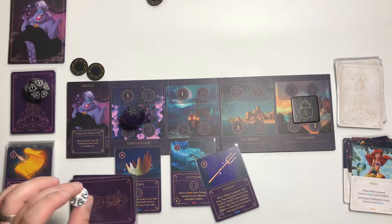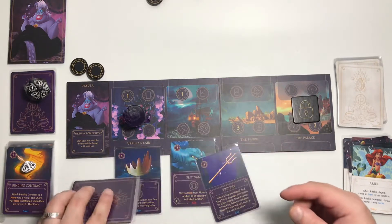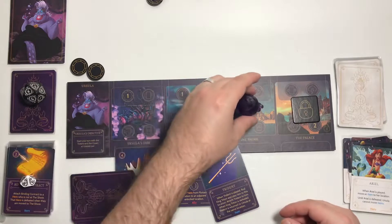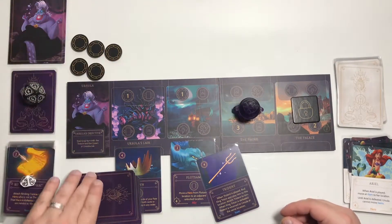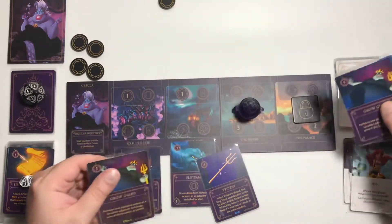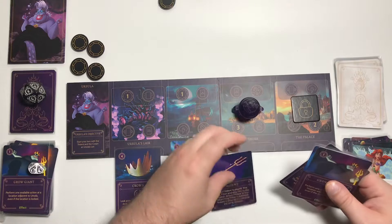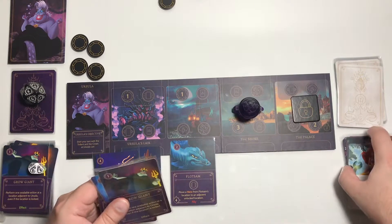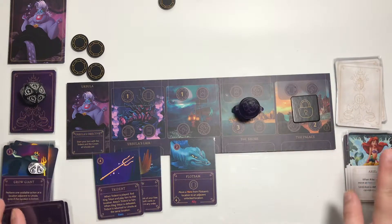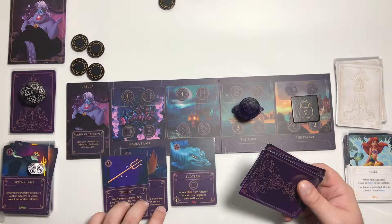As is tradition here, I'm almost about to win but not quite — so let's keep going and roll the fate die. Rolled an 8, we do not get fated. Move down to round 6, gain 3 power. We're going to play Grow Giant for 1 power to do an action at an adjacent location, and we use the move item or ally action to move the trident to Ursula's lair. Now we're about to win — we have both the crown and the trident at Ursula's lair.